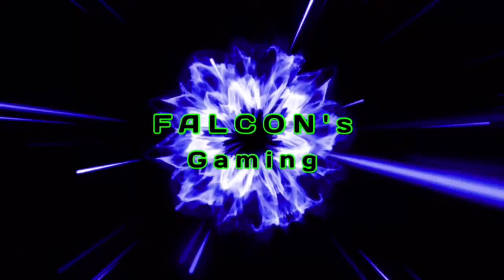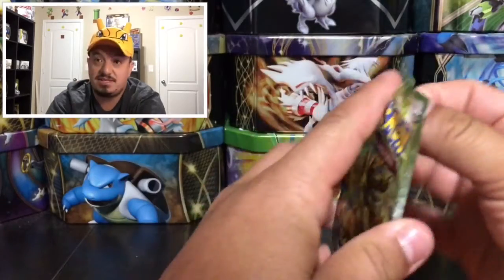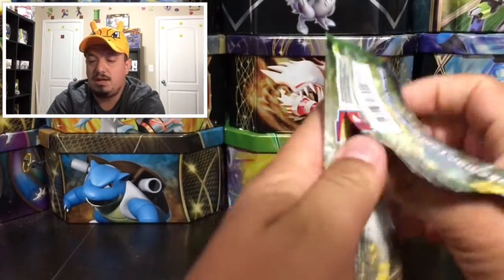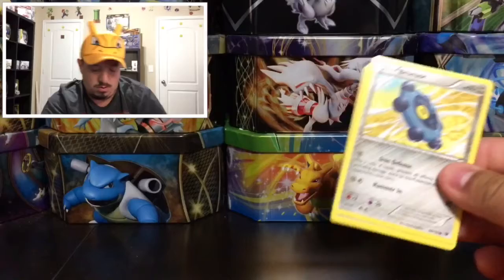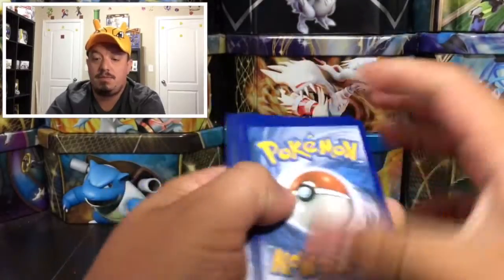What is up guys, welcome back! Check out what I have this morning — a FaZe Collide Booster Pack. Let's get this bad boy open up and see what kind of pulls we can get. There's a green code card right there, so the best we can hope for is going to be a break card.